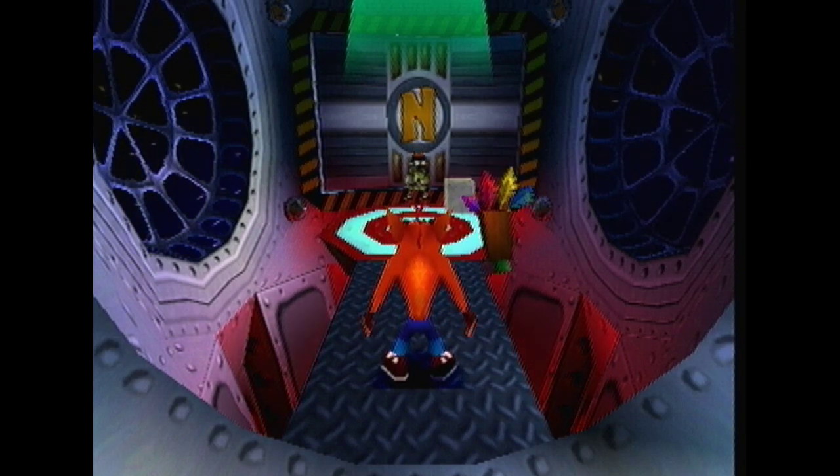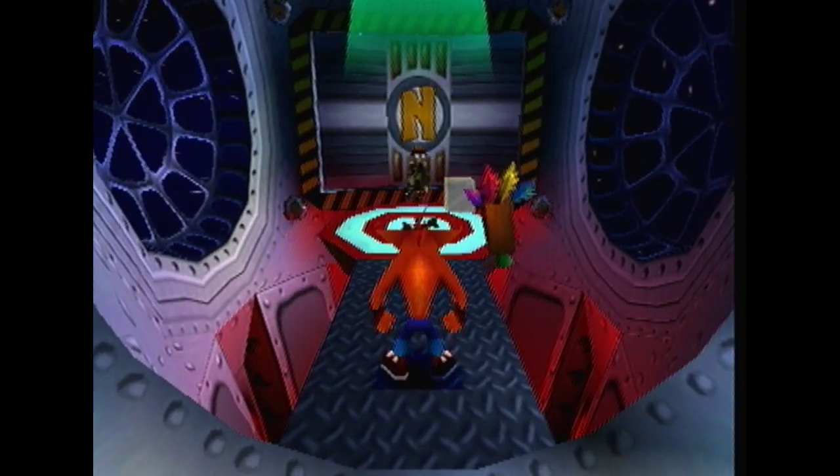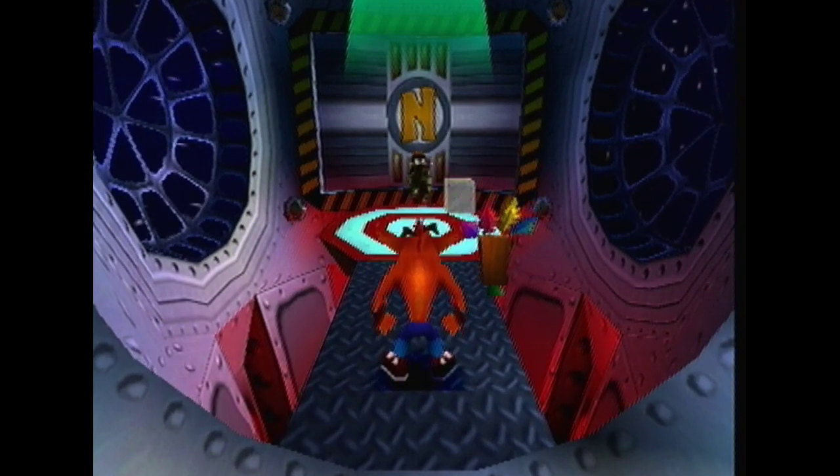First, you see where the ground textures are separated and where Crash's shadow is cut off. Line his back feet up to about this line.